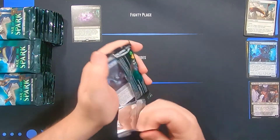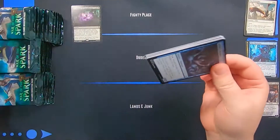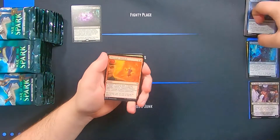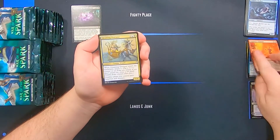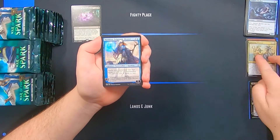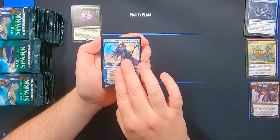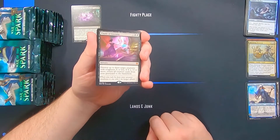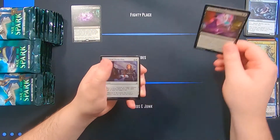Let's try to plow through this as fast as we can. I know I'm a little bit slow on the pack opening compared to some, but that's because I like to chat about these things. Kasmina, Kasmina — yeah, well our first mythic: Finale of Eternity, there it is, and our first foil as well.